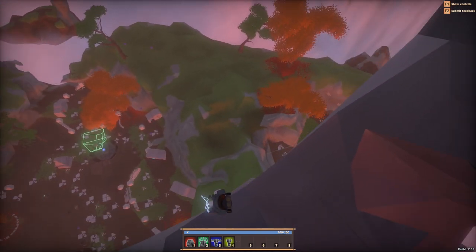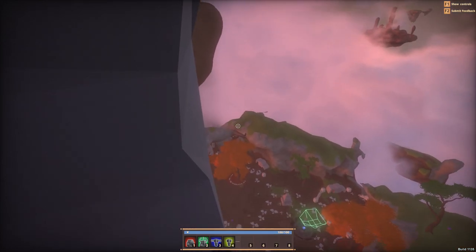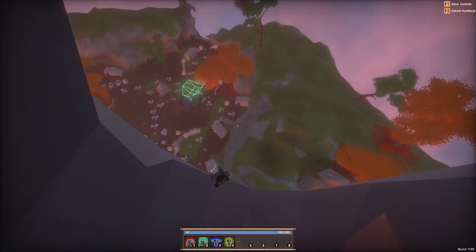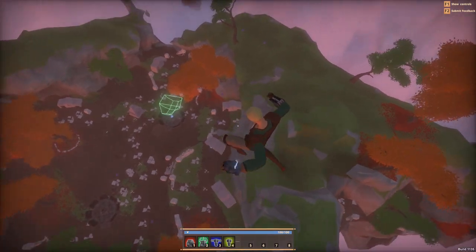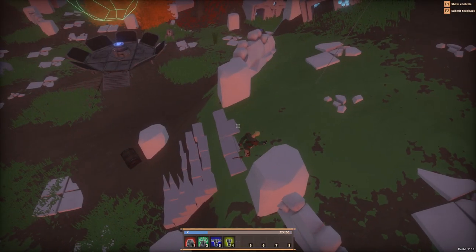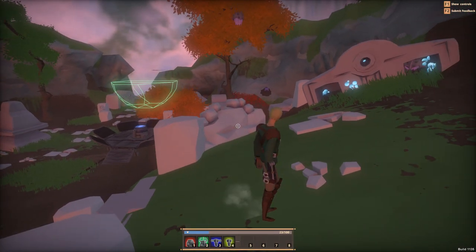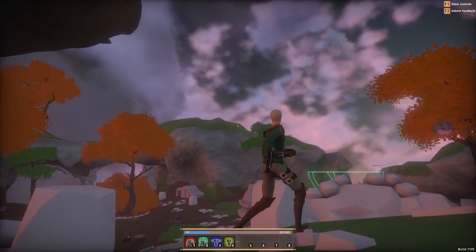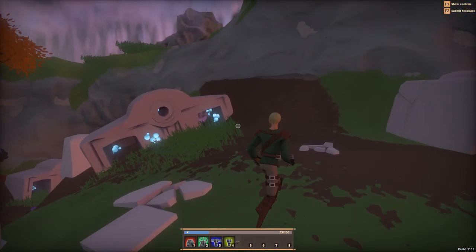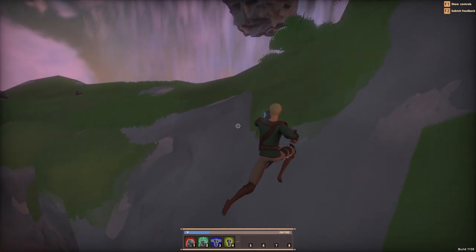Okay, survey the land while we're up here. There's something over there that looks like fuel. I'm gonna do something risky here. Oh gosh, I died. Wait, I'm not dead! How did I not die from that? I should have known that would not work. I just wanted to see what would happen, I got my answer.